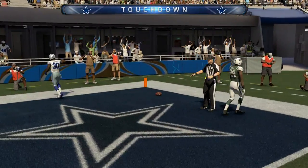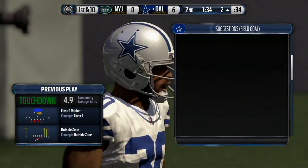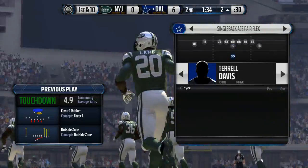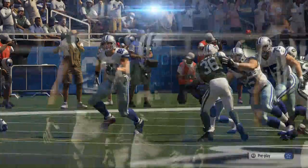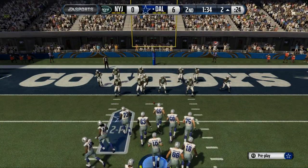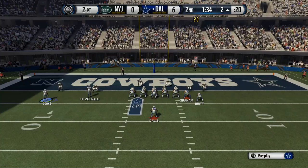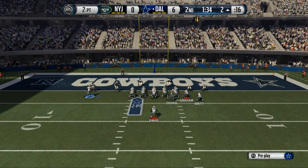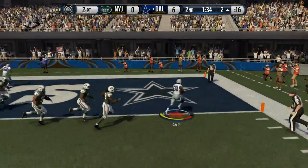Defensively he's got a minute thirty-three and some timeouts left. I like to go for two just to show you guys some more looks. Davis is tired but we think we can get away with running him one more time — it's just one more play. Cooks in motion — they don't follow, so we leave him in motion to get an extra blocker on that outside edge to seal it for Terrell Davis to get in for two. We go up eight nothing!